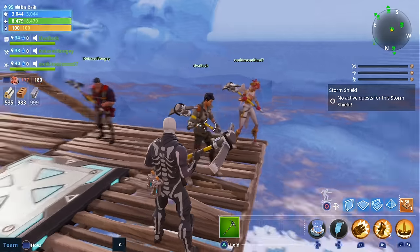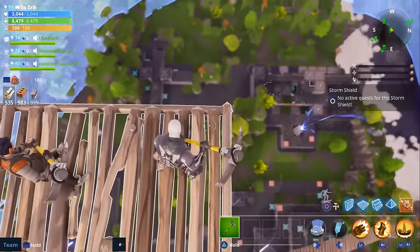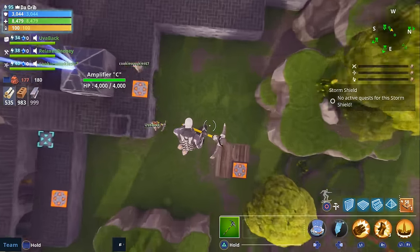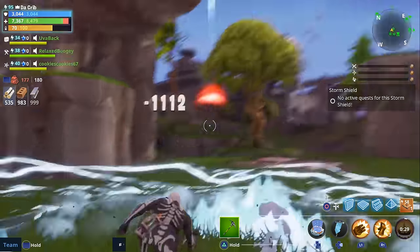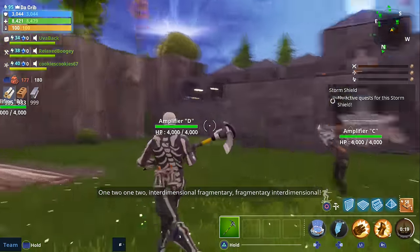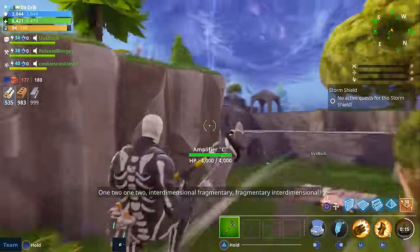Alright, now I'm going to show you how to do it with the soldier. Everybody ready? Three, two, one, go! With the soldier all you have to do is use the shockwave when you get close to the ground. I showed how to do it in the Monkey King video but I wanted to include it here as well.